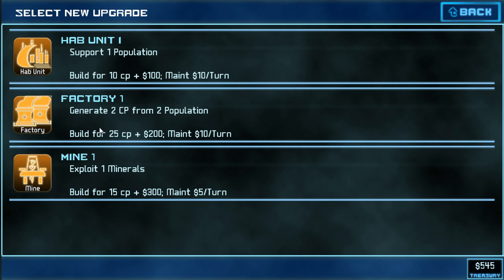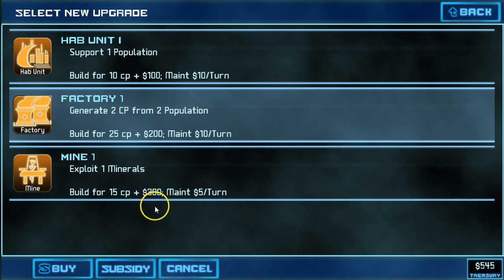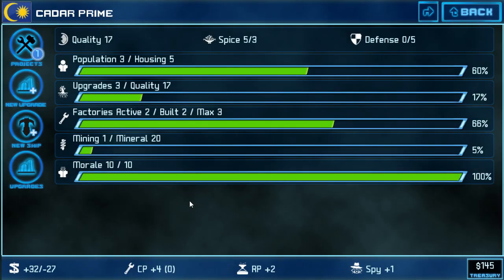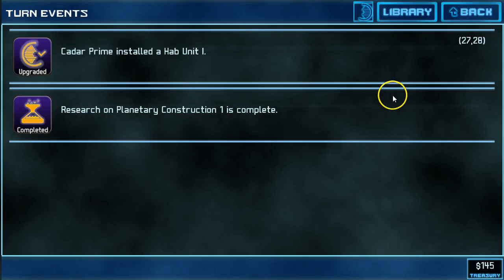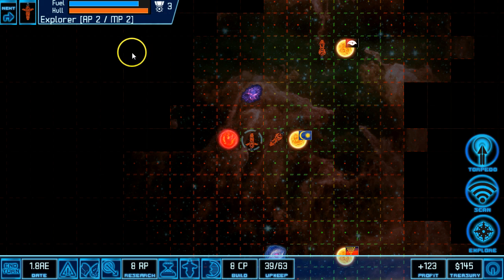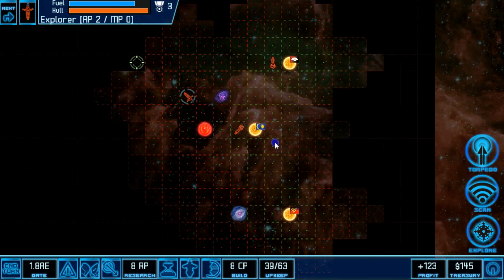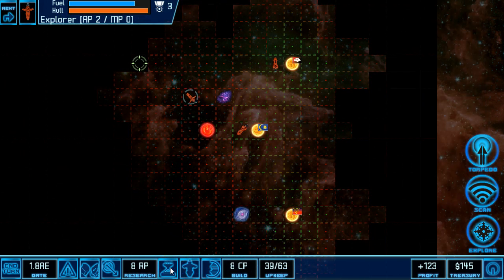Now that I've researched factories they show up in my build list. Alternately, I can work on building a mine, which will generate income without requiring population. At this point, because I'm on a core world and I have more population than I currently have active factories, I'm going to put in a factory. I like to play very close to the wire — especially in the early days. By that I mean very close to having no money. There will be a mid-game where that starts to change. I just finished Planetary Construction this turn, so I come back and look at the tech tree to decide what to do next.